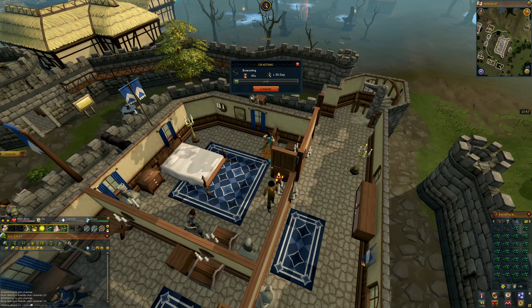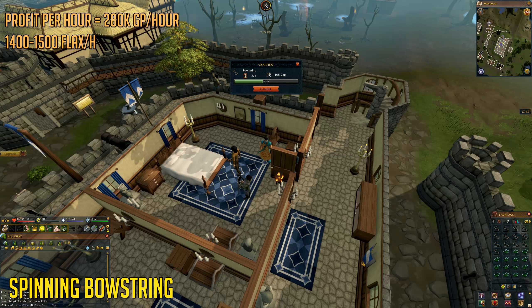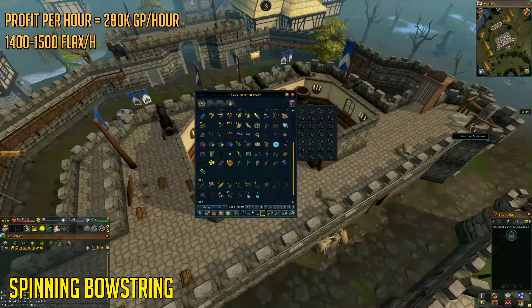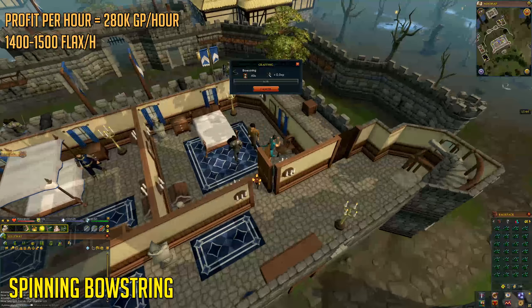The next money-making method is spinning bowstring. I almost feel awkward as this is one age-old money-making method that's still profitable and AFK even in Runescape 3 in 2019. But I'm still going to include it as it's one botting money-making method that bots still abuse — which you'll be seeing in my next exposing bot farms video coming this weekend. You can spin about 1,400 to 1,500 flax per hour in the Lumbridge castle for around 280k GP per hour profit, and it's consistent as bowstring seems to sell instantly on the grand exchange.